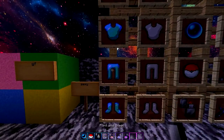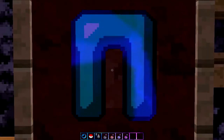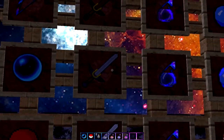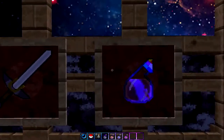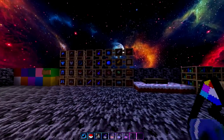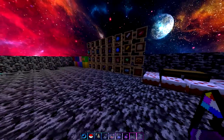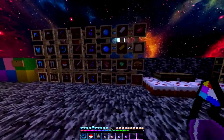Another thing I want to point out is the awesome enchantment glow — it's very easy to tell when something is enchanted, which helps out a lot and makes items look much cooler. The splash potions have a little rainbow thing on top so you can tell if they're splash or not. The particles are pretty legit — nothing too special there.